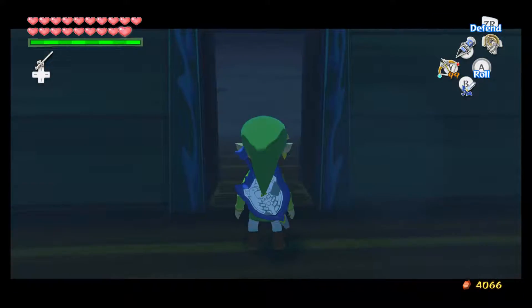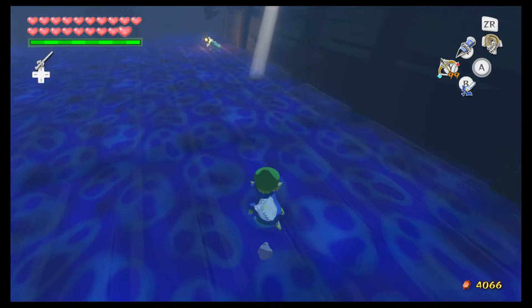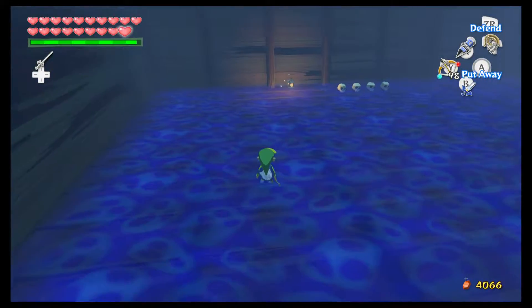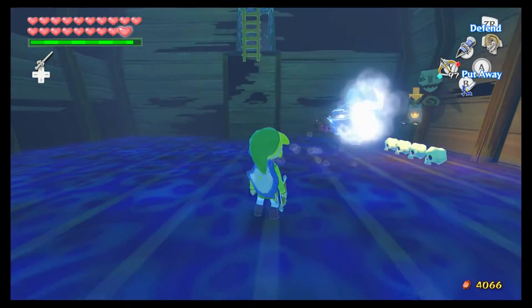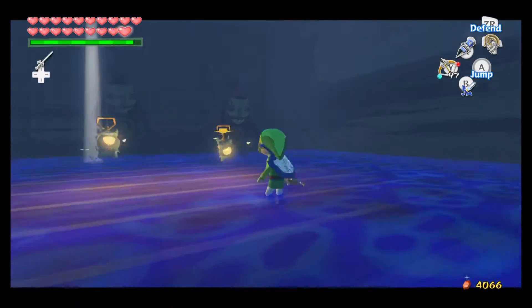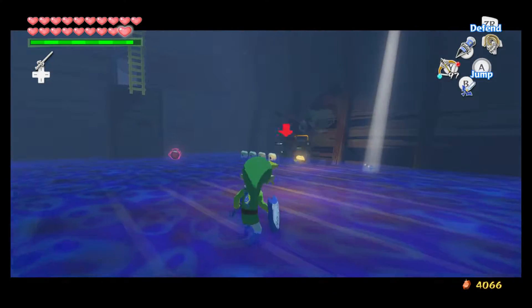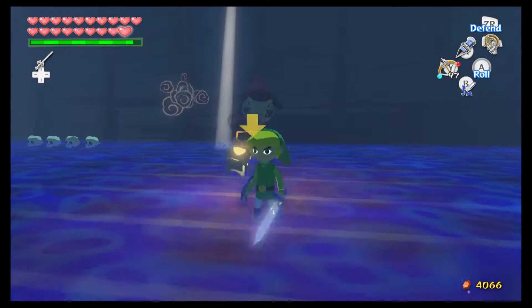Once you get the ghost ship chart, that's when you can actually go inside of it. If you do not have the ghost ship chart, you cannot go inside. There's gonna be some enemies around here. Just look at the floor — it's like souls or something, pretty spooky. There's a Poe right there. Just want to admire the atmosphere first before I take down these guys. I believe in the GameCube version there are differences in the atmosphere with the ghost ship — I'll get into that very soon.